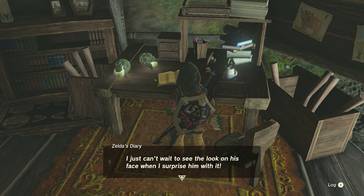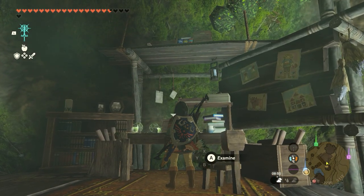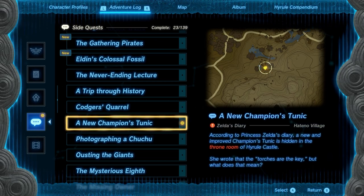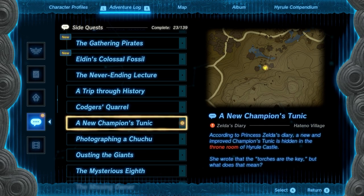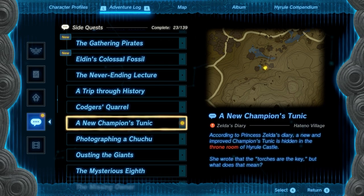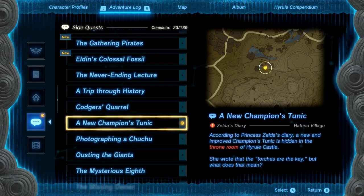I just can't wait to see the look on his face when I surprise him with it. I'll hide it in the throne room so he won't find it until after our investigation. Even he would never expect that the torches are the key. Now you will be able to get the new Champions Tunic side quest. I already picked it up so it's in my log. According to Princess Zelda's diary, a new and improved Champions Tunic is hidden in the throne room of Hyrule Castle. She wrote that the torches are the key — but what does that mean?